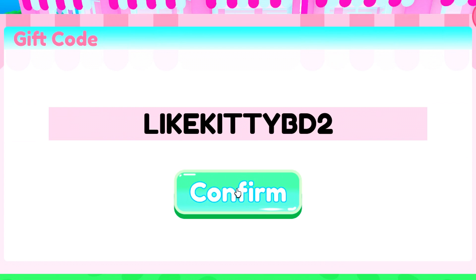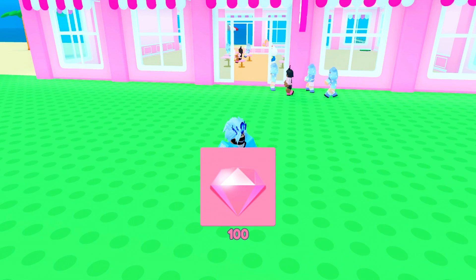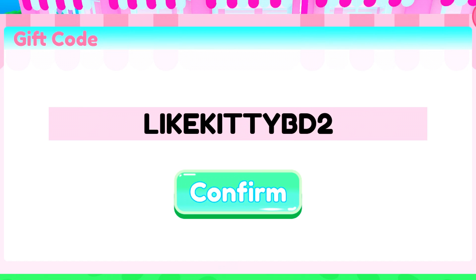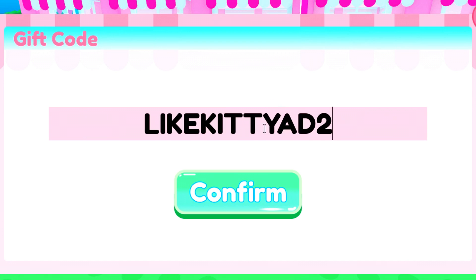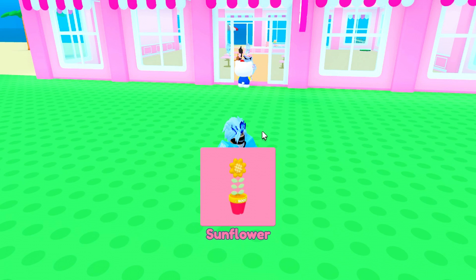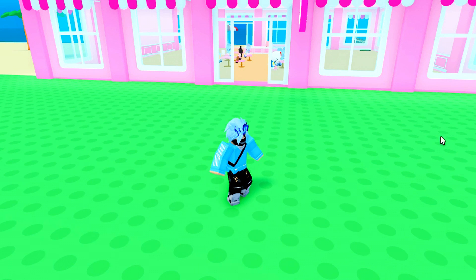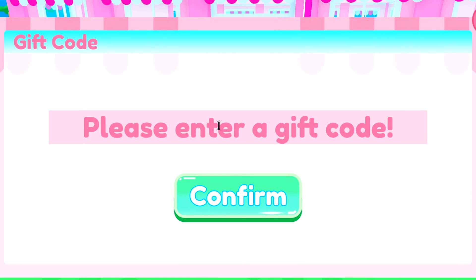The first code is 'likekitty' — enter that in and we got some gems from there. The next code is 'likekitty2' — enter that code in and you will actually get a sunflower from that, pretty good not gonna lie.